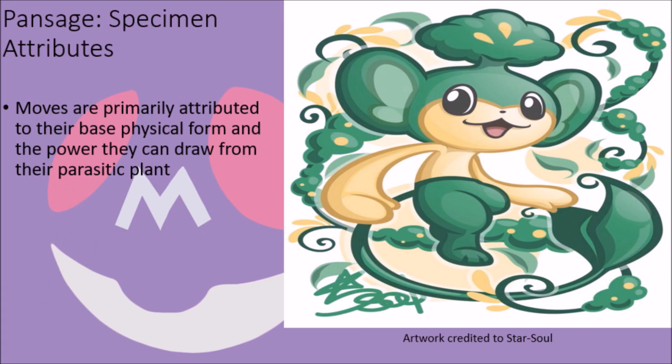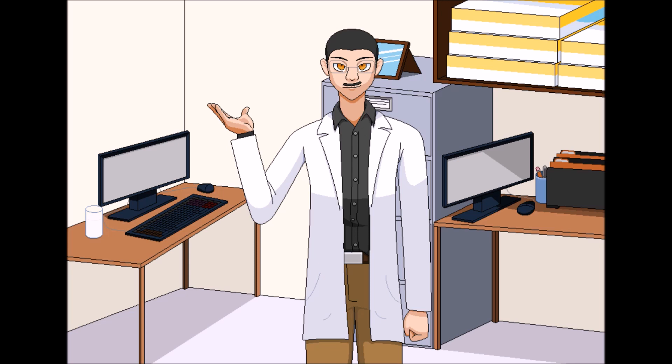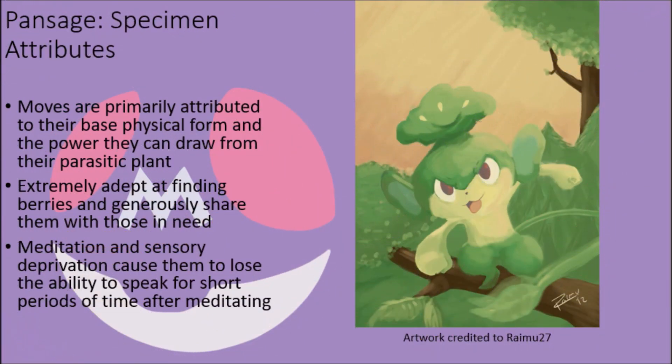Dwelling deep in forests, Pansages don't have much to speak of in the way of truly amazing powers and abilities, their attacks and techniques all being primarily derived from their base physical form and their parasitic plant. Even so, they are easily recognized for their generous natures, as these creatures are very good at finding berries and will gladly share any food or leaves they have with those that need them. Since they primarily feed on berries, this seems to work out as they almost always have some sort of food item on them. This generous disposition makes them quite popular among younger trainers and quite easy to train, but there is one attribute that can make them a bit tricky to work with sometimes — for reasons not entirely clear, these creatures enjoy meditating to hone their minds and keep themselves relaxed and calm in even the most intensive situations.